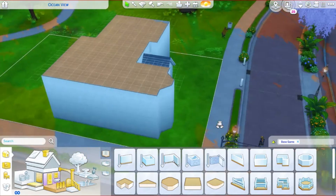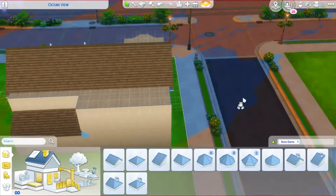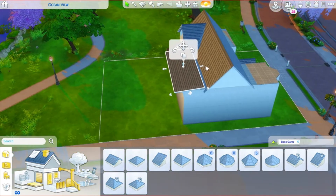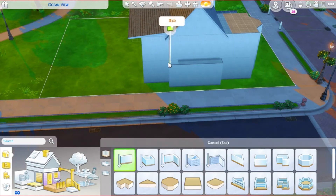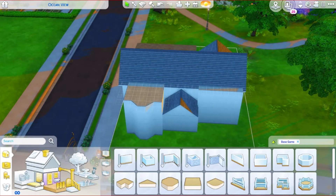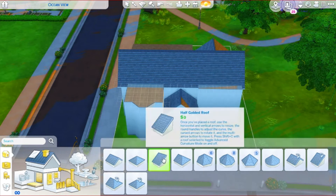Today we are doing this base game house — it's all just base game — and I am building this house and Josie James will be furnishing it. I really had a lot of fun with this. It's a family house with four bedrooms as well as three bathrooms. I don't normally build big houses but I really actually had a lot of fun doing this.